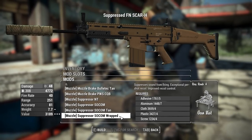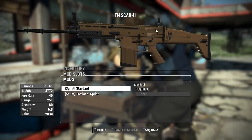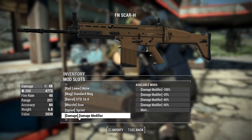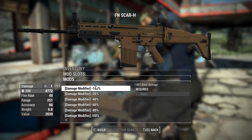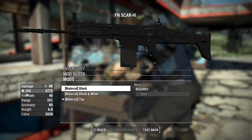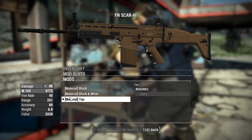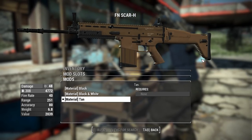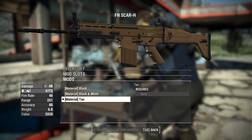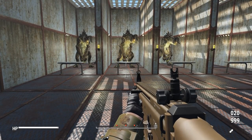We also have two different sprint animation options — standard and tactical, where you hold it with one hand. There are damage modifiers ranging from negative 100 all the way up to positive 100. Finally, material options include solid black, black-and-white two-tone, and tan. I'm not allowed to be picky since I didn't make the mod, but I'd love a black-and-tan two-tone — it's one of my favorite ways to look at a SCAR — but these work just fine.